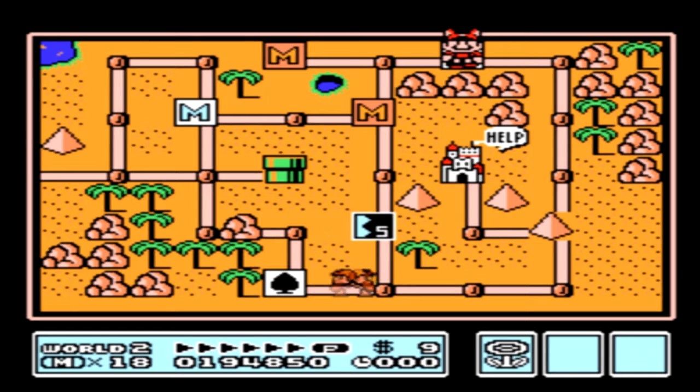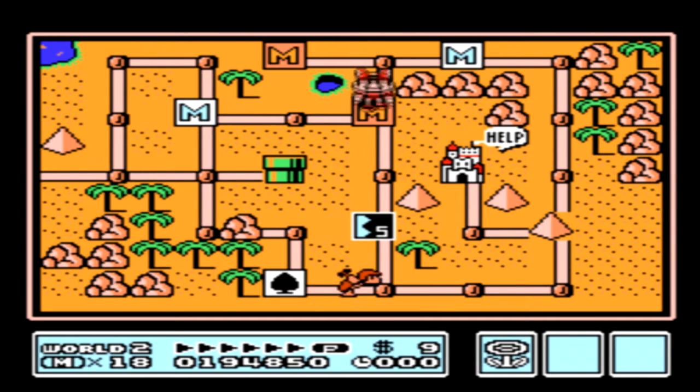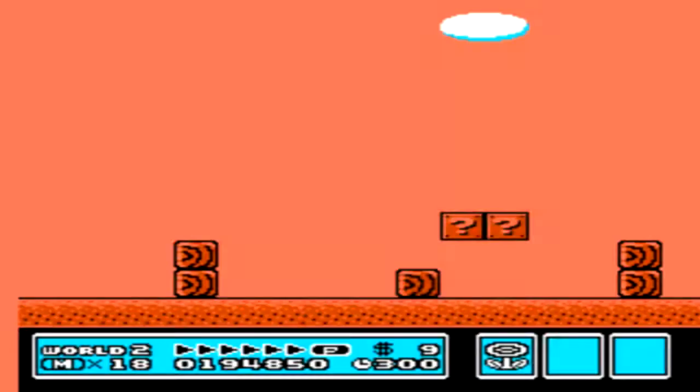Now what we can do here in Desert Land, we can go one of two ways. This game will do this quite often, giving you a choice of two worlds to go through. I just forgot to mention it earlier — you could do either World 4 or World 5. I'm going to do World 5 next to go in more order.